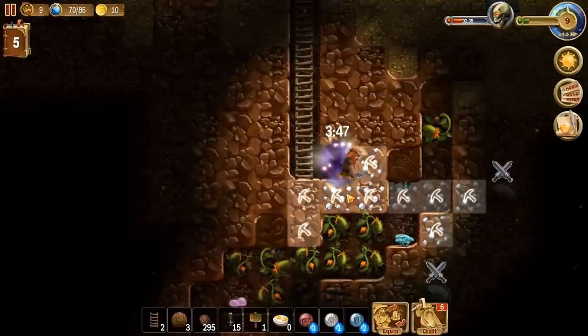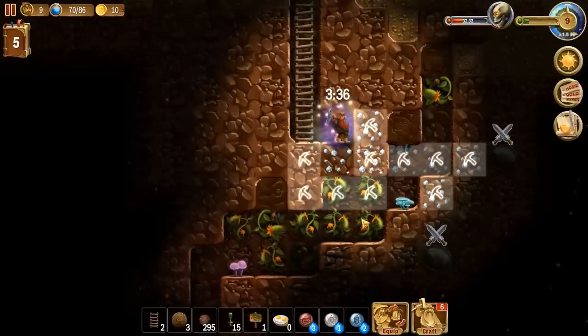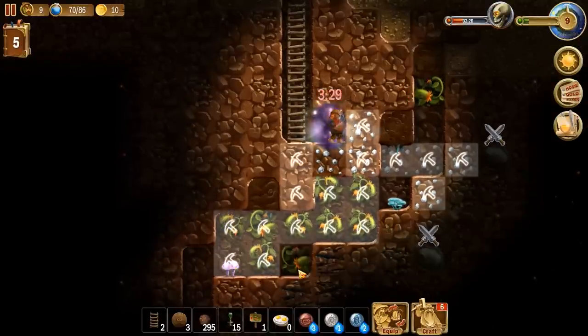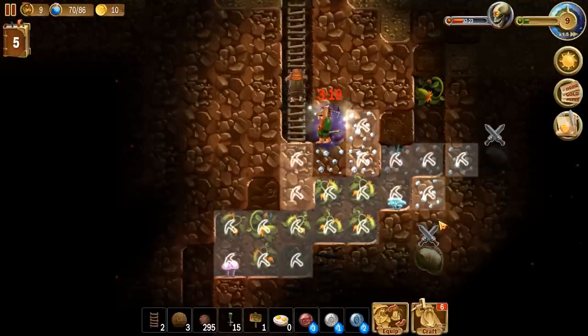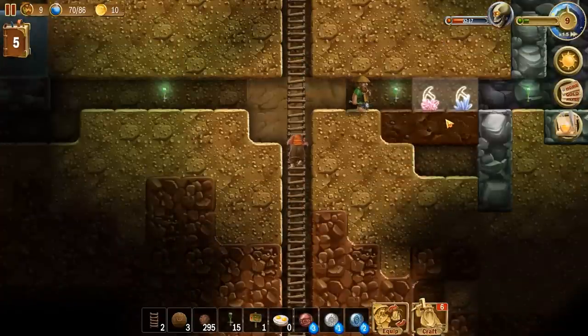Oh, that's a bad place for a portal, but what it is, what it is. I guess we'll leave that one. We'll need to make a bunch more wood. Need to clear out all these things. There we go. Where do you think you're going, dude? Are you going to go get this thing?